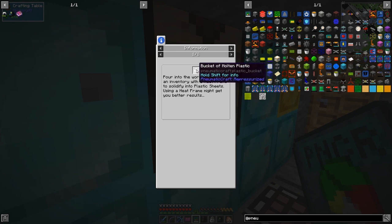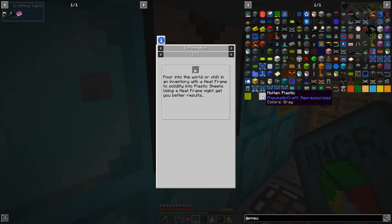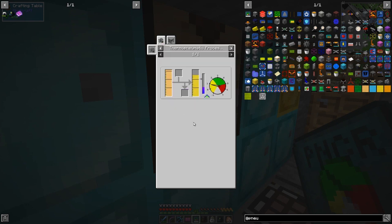For a bucket of molten plastic, looking at the recipe — for plastic we need coal or charcoal with some LPG. Only 100 millibuckets of LPG plus coal will give us one bucket of molten plastic. We have to use the thermo-pneumatic processing plant for this.